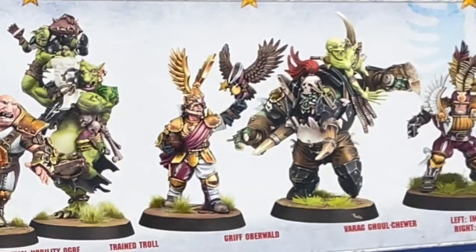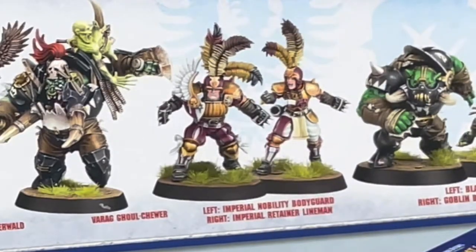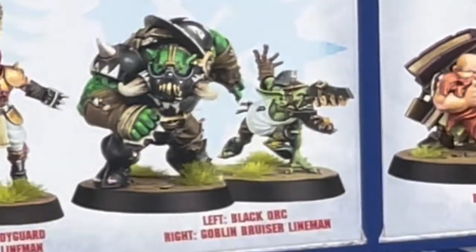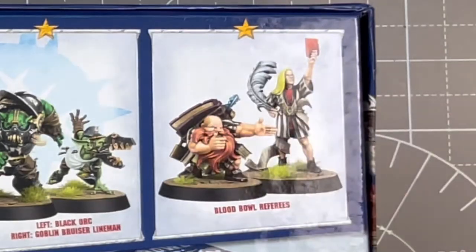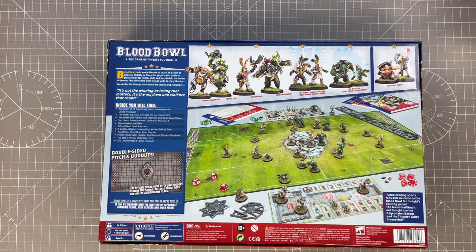We've got Griff Oberwald, who, as far as I can tell, has been around since day one. And Varag Gulltour — same for him. We've got the Imperial Nobility Lineman and a Bodyguard — I don't know what he'll count as, maybe a Blitzer. And we have got a Black Orc and a Goblin Bruiser. I really love this edition — it's got Blood Bowl referees, a Dwarf and an Elf. It says: 'Two plastic biased referees, one Dwarf and one Elf.' So I wonder who's biased towards who.